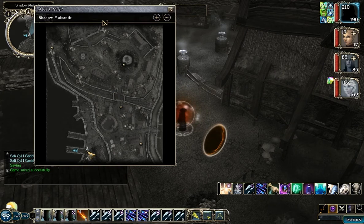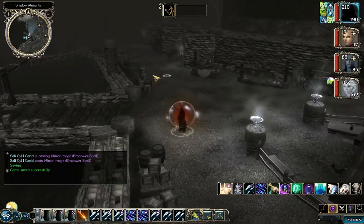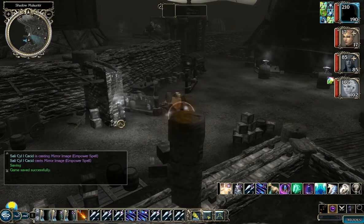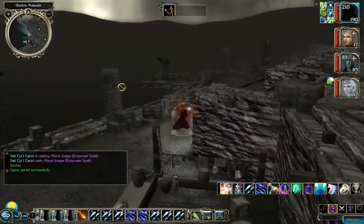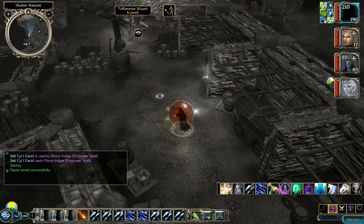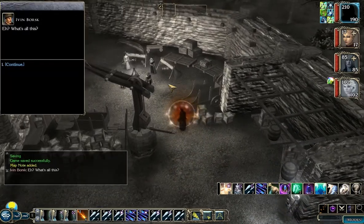We're back in Shadow Mulsantir. This portal actually takes you outside the sloop — there is no shadow sloop — but it takes you to the far side of that locked inner gate. As you walk up the wharf, you'll see some guys hanging out, including Ivan Borsk. A couple of them are injured. I'm thinking it's actually because someone messed up and gave them hit point bonuses but did not actually give them a way to restore those hit points.